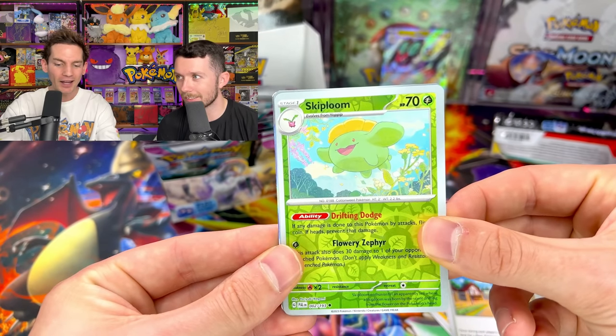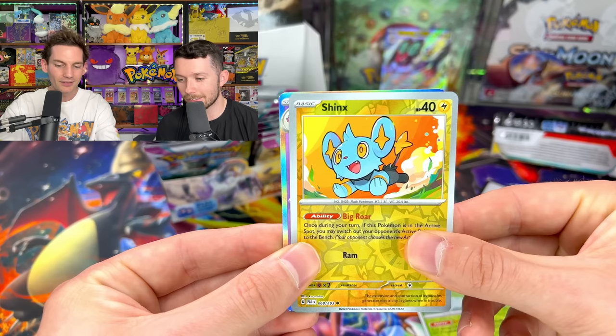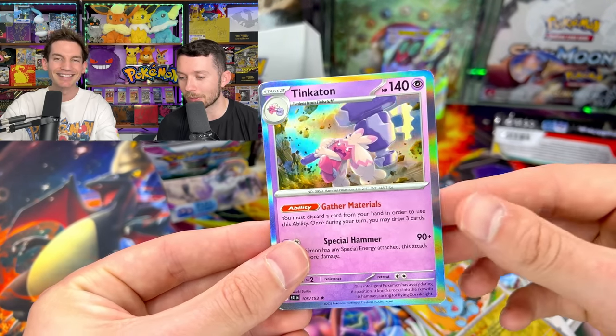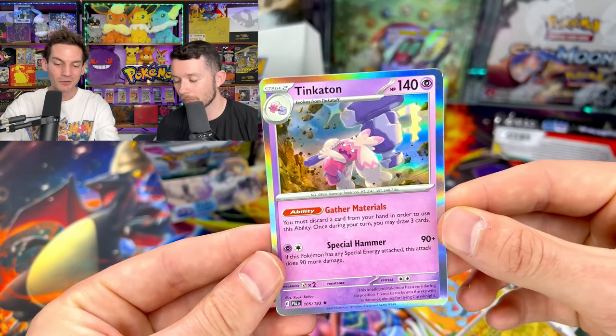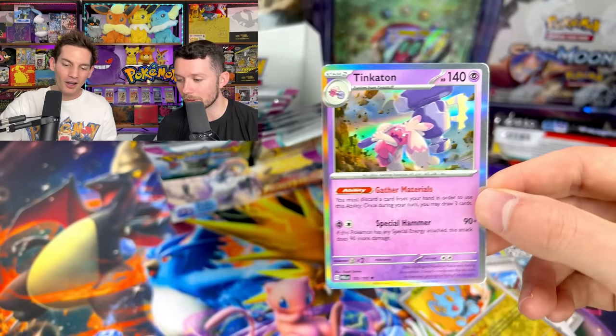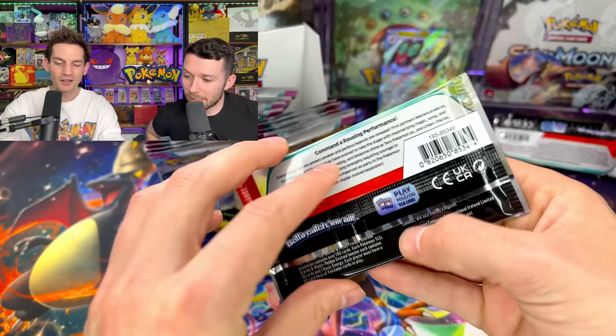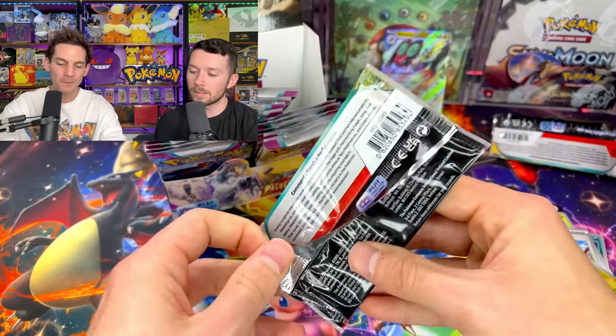Okay this is the second booster by the way and I'm trying to beat you in a pack battle. Oh that's a holo card. Oh we're gonna — Shinx reverse. Is that Tinkaton? Yeah it's all the evolution. Now Tinkaton's actually really really popular — definitely one of my favorite of the new Scarlet Violet Pokemon. I feel like Tinkaton would make a really nice plush toy with the hammer.